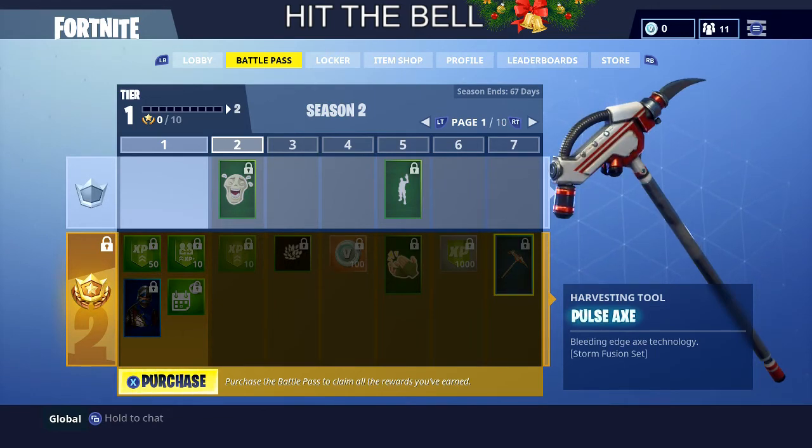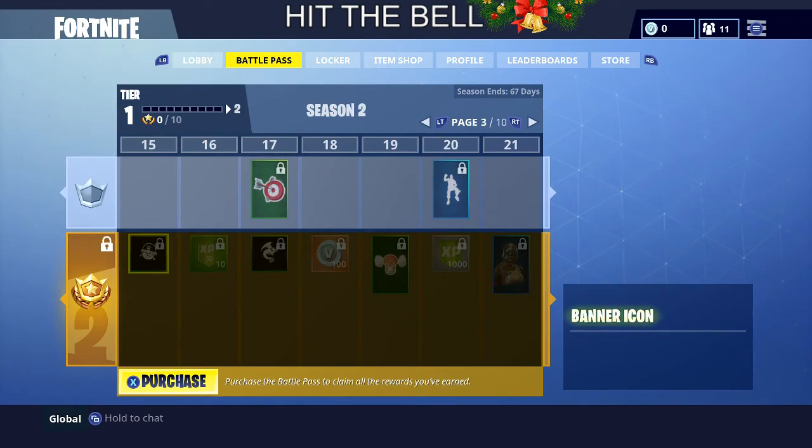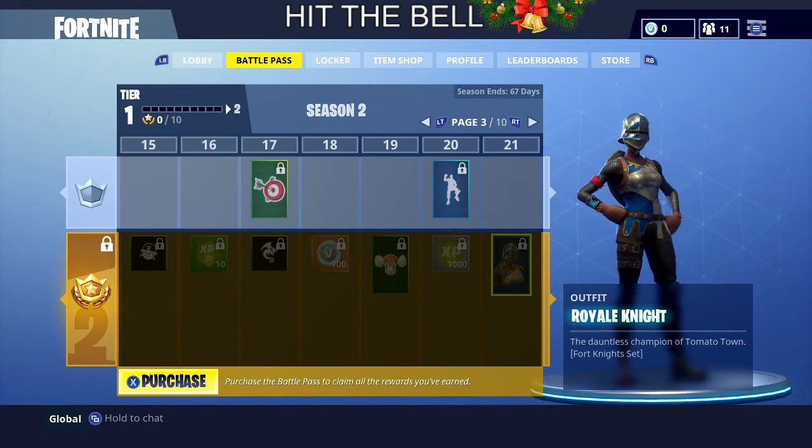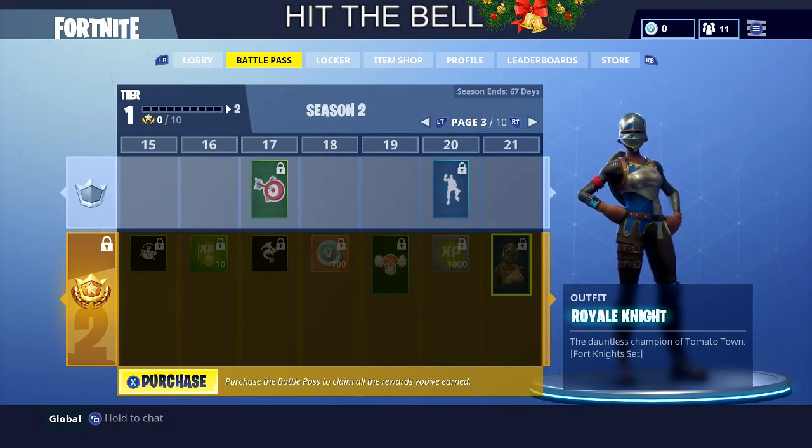The level 7 pickaxe is the Pulse Axe — it looks pretty dope. Then you get a shiny glider, which also looks pretty dope. You get another skin at level 21. So with the Battle Pass you get all those free V-Bucks and skins. For people who didn't want to buy skins, this is a great deal — ten bucks and you get a lot of V-Bucks.